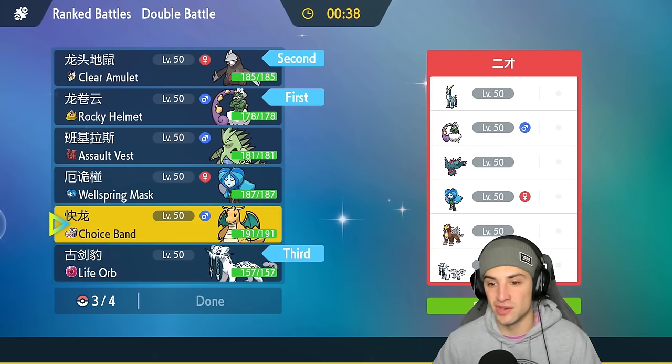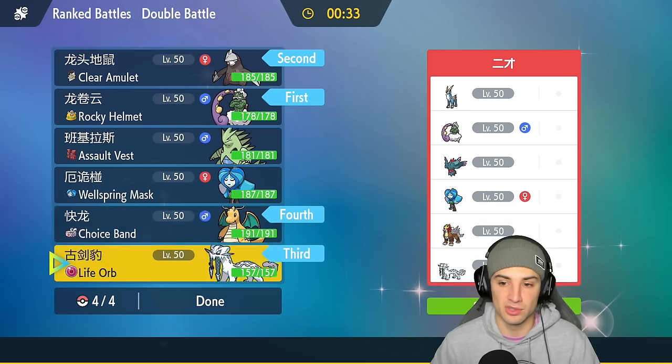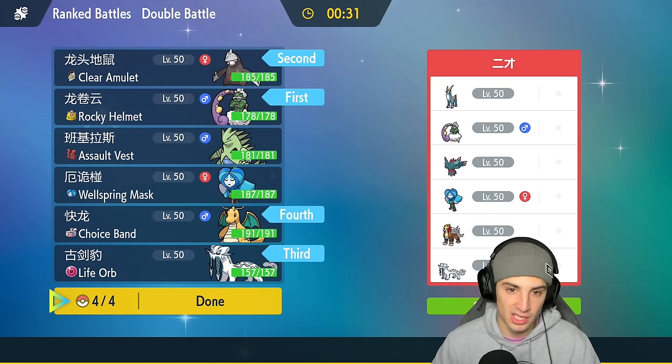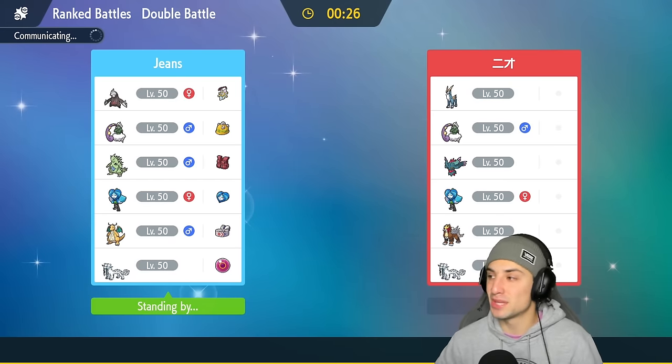Bringing Chien-Pao and Dragonite in the back — they have Chien-Pao and Entei so this is a good counter. Locking in Excadrill, Tornadus, Chien-Pao, Dragonite for match two.